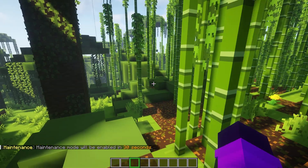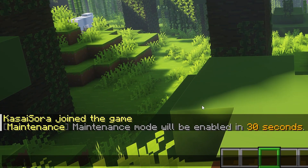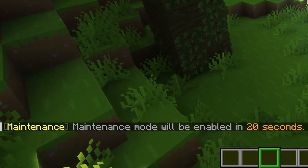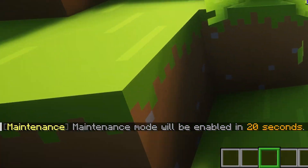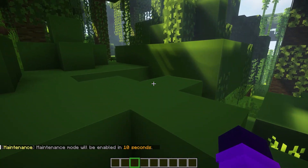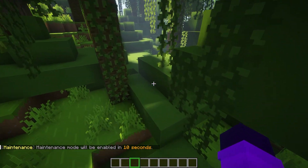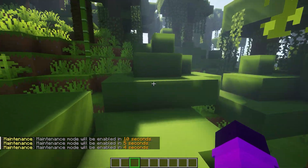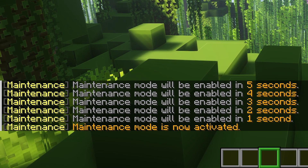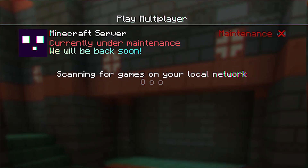Outside of the server it all looks normal, like nothing is going on. But inside of the server, players will see messages like 'Maintenance mode will enable in 30 seconds' and 'Maintenance mode will enable in 20 seconds,' counting down. Everybody that is online will get kicked as soon as it hits zero, and then maintenance mode is officially active.